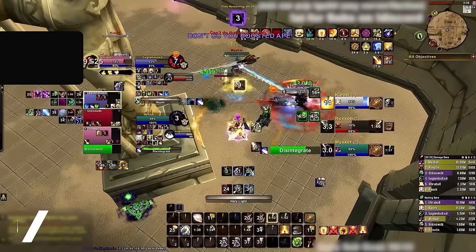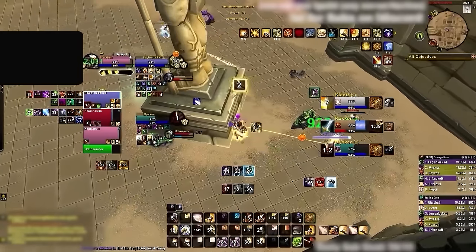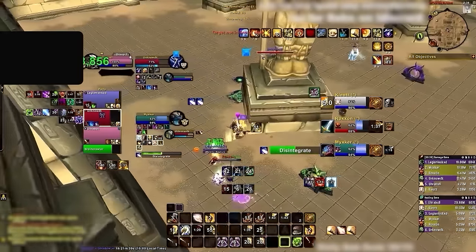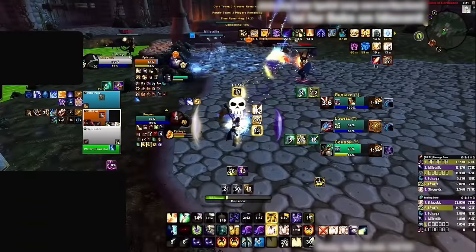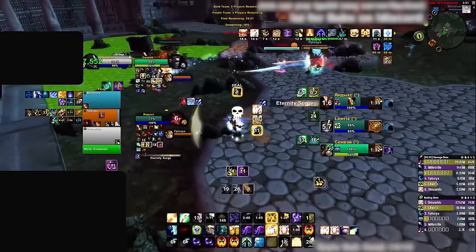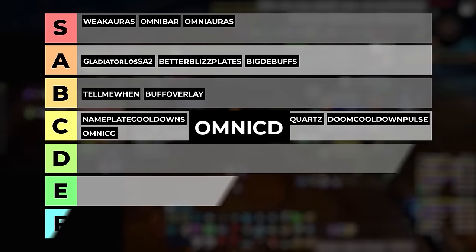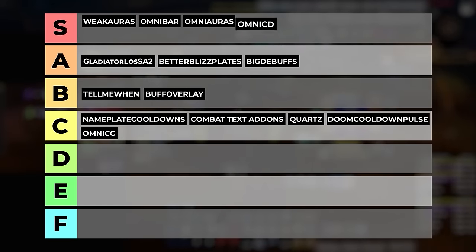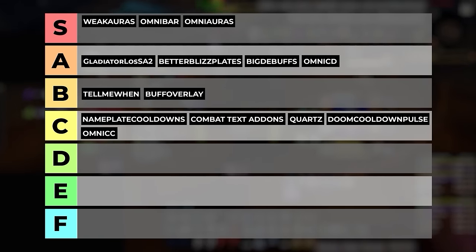The next super high impact add-on is Omni CD. This is yet another somewhat recent adaptation into PvP UIs, adding party cooldown tracking directly onto raid frames. Initially this information might seem overwhelming, but it has massive potential to influence the way you play, especially in solo shuffle. While DPS definitely see benefits from this add-on, healers shouldn't play without it, since you spend most of your time looking at raid frames anyway, and with a quick glance you can also take inventory of everyone's cooldowns. For an advanced player this is definitely an S-tier add-on, but beginner players might not see immediate benefits, so we will be bumping it down to the A tier.